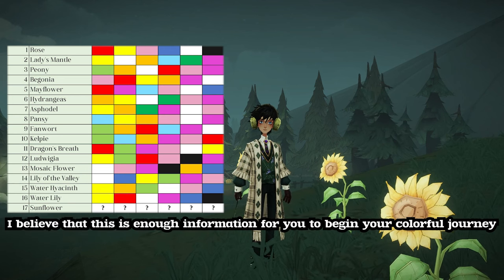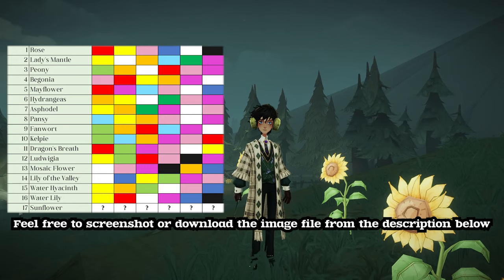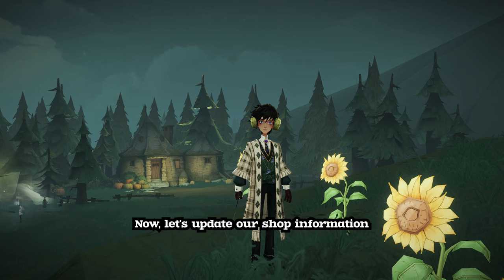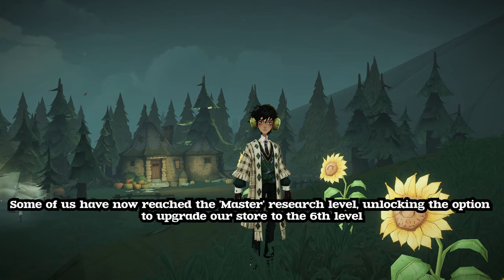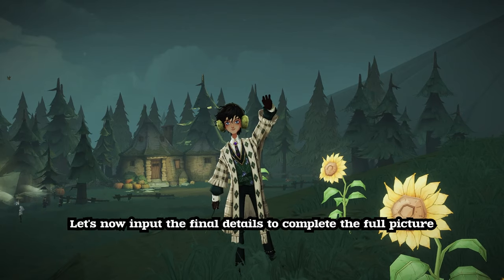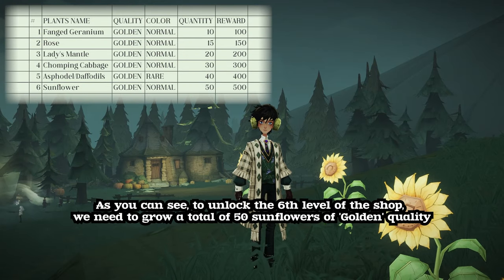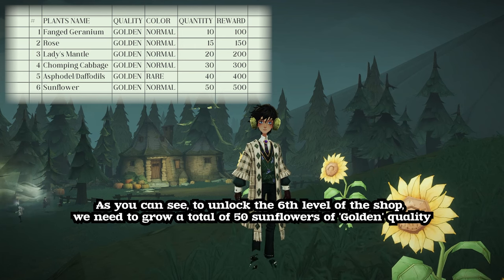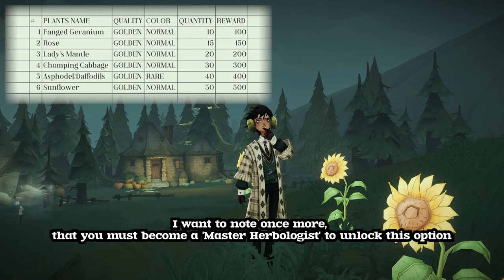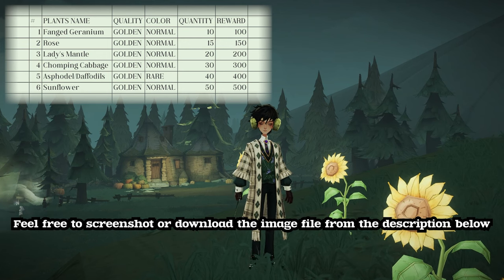I believe that this is enough information for you to begin your colorful journey. Feel free to screenshot or download the image file from the description below. Now, let's update our shop information. Some of us have now reached the master research level, unlocking the option to upgrade our store to the sixth level. As you can see, to unlock the sixth level of the shop, we need to grow a total of 50 sunflowers of golden quality. You must become a master herbologist to unlock this option. Feel free to screenshot or download the image file from the description below.